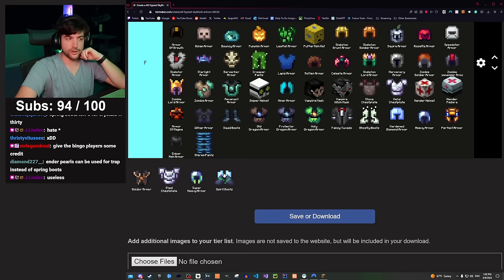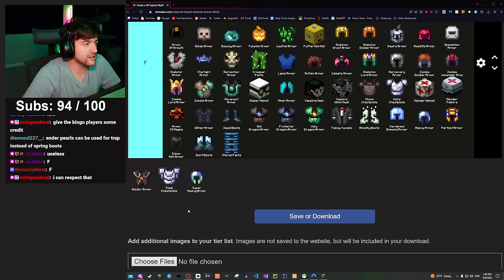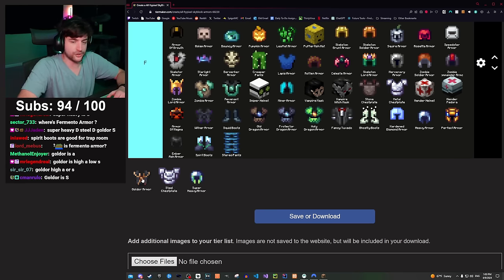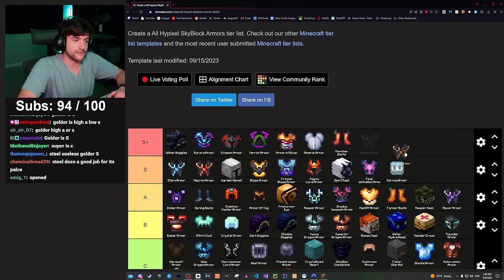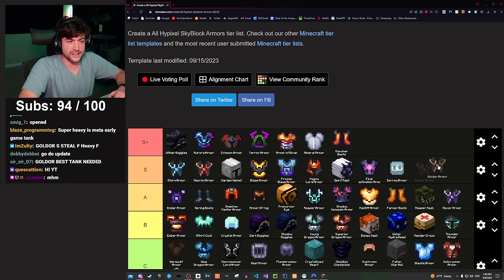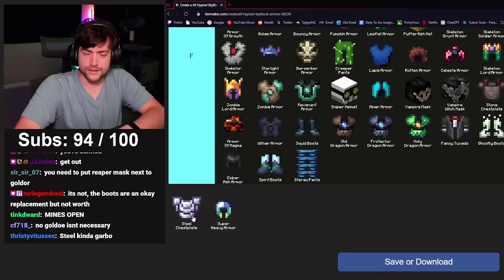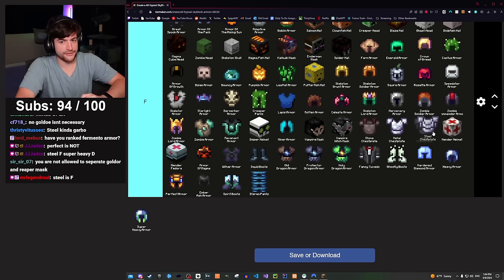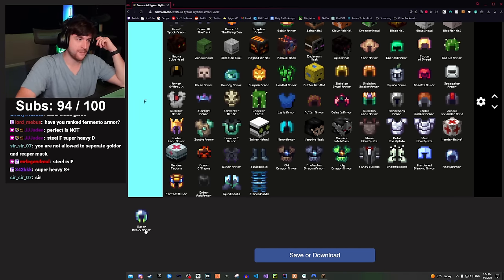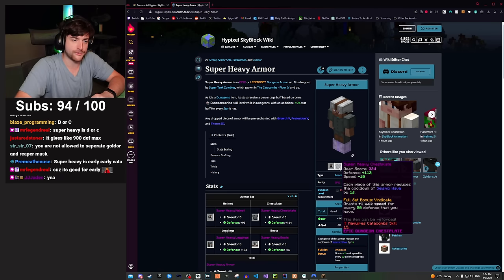Spirit boots — useless, F tier. Gold armor is the tank armor set in master mode — fairly important from what I hear. Based on what chat is saying it would be a low S — next to spirit mask. Steel armor — garbage, F. Super heavy armor is upgraded heavy armor; it grants plus one speed...